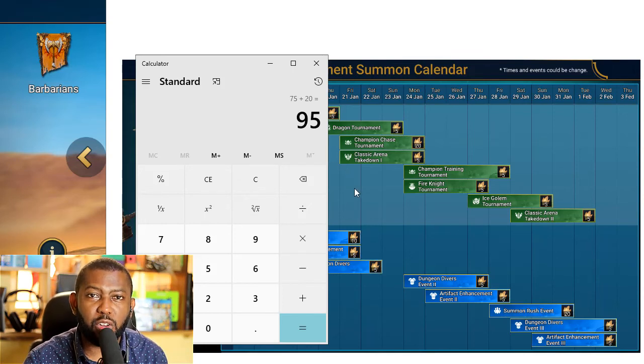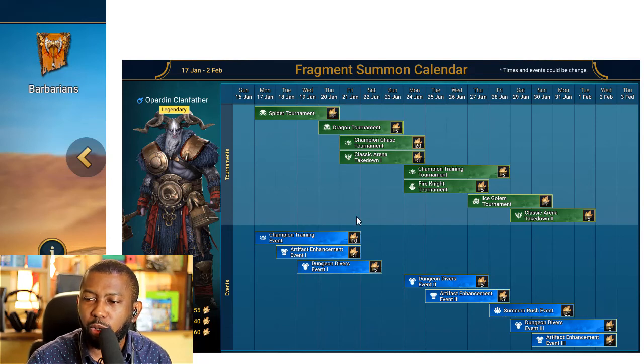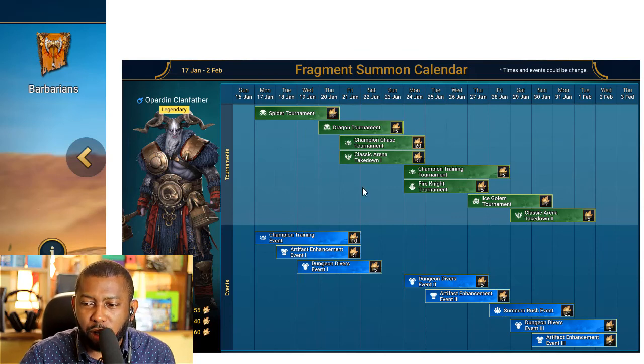I'm stressing this because a lot of players made wrong calculations during the last fusion and weren't able to get the champion fragments due to missed events. Notably, this is the first time Plarium has released a fragment fusion calendar that is this detailed. Usually we had to rely on third-party ones from content creators or community Excel sheets showing all events and what to participate in, so it's great that they've brought this out.